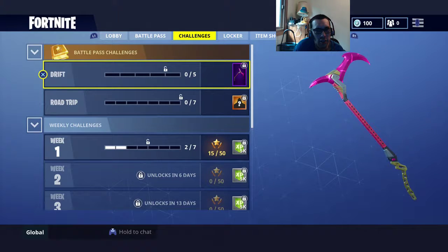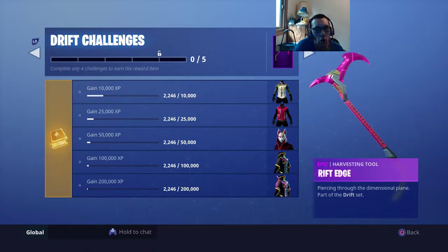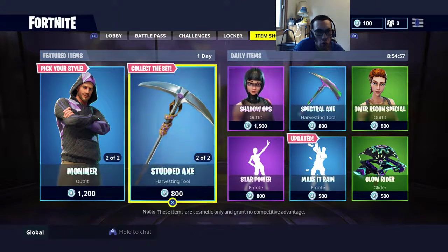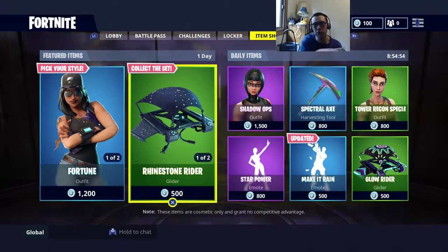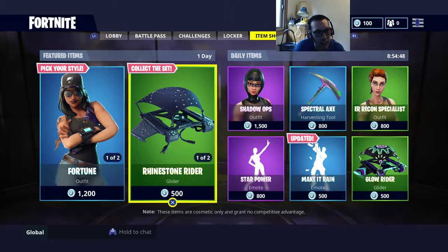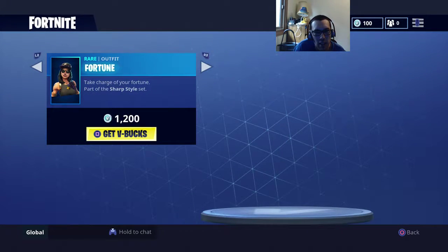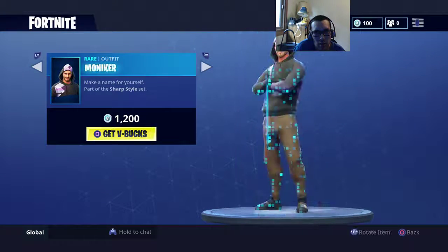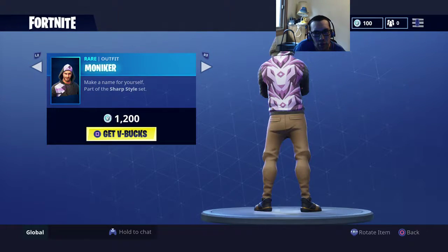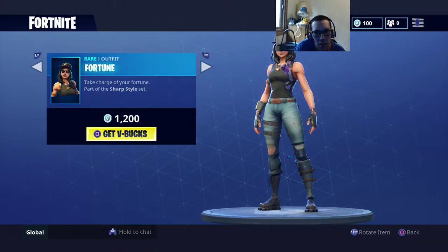I think we went through the challenges. I like this pickaxe. You gain 10,000 XP this time - I didn't know how that would work. And we're also gonna look at this new item in the item shop. I like this new fortune item.